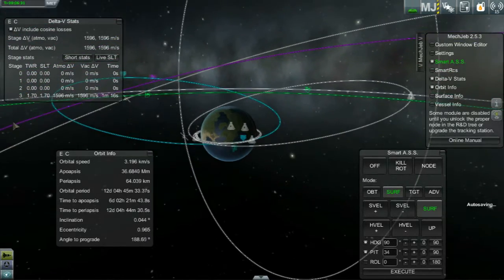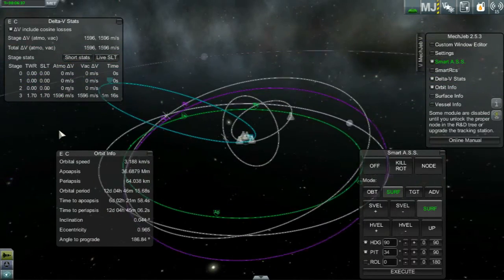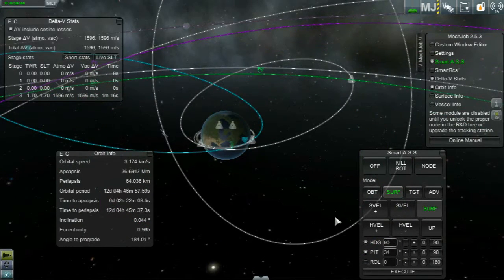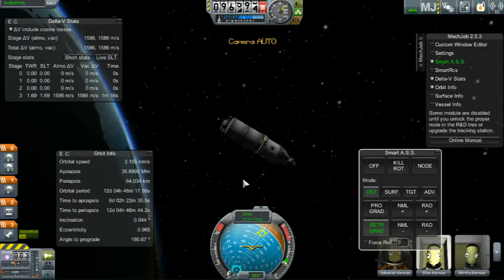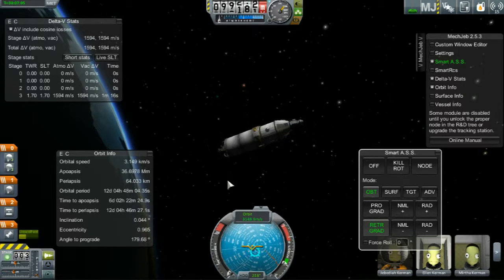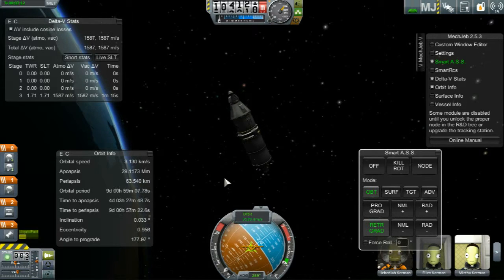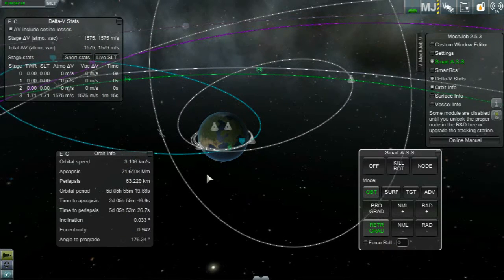Is that our orbit? It looks like we're going to the moon and back — quite the orbit. I could have just waited to go around again. Didn't notice we put that up so much. Let's actually lower it a bit. Orbital retrograde. We'll shrink it a bit — we've got fuel.